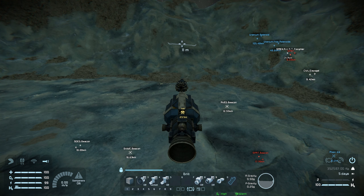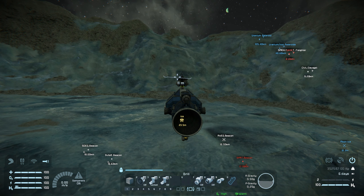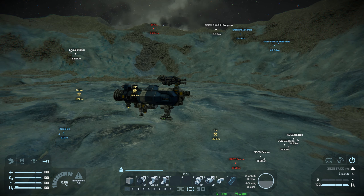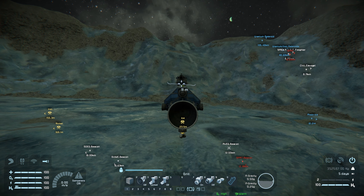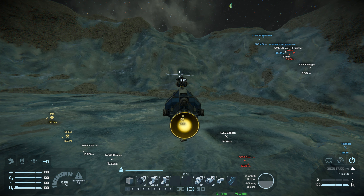All righty, so the next step would be for me to venture out and try to find some additional resources. It's got nickel not far away — 161 meters. I don't particularly need it just yet, but I'm still on the lookout for platinum. I'd like to produce some ion thrusters, which would be ideal for space and save on using the ice that I have.